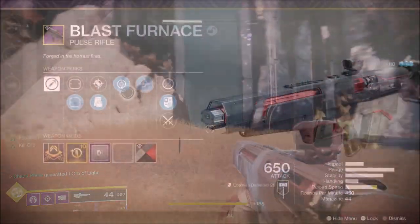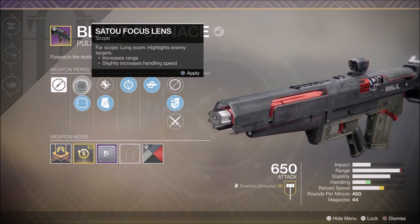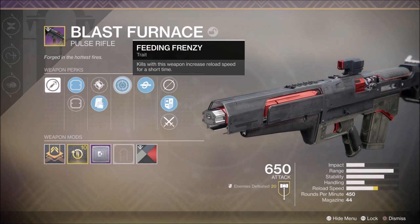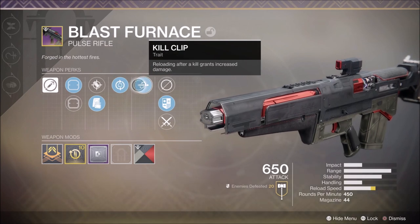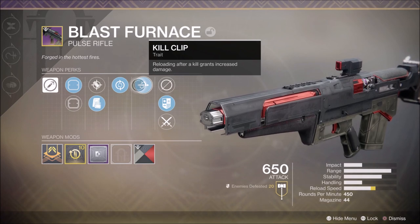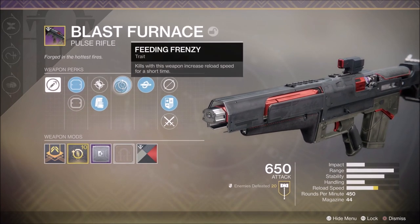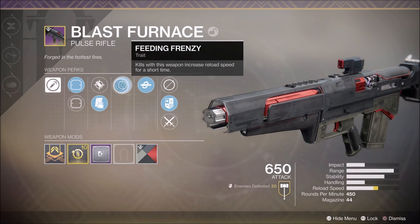It's a four-burst firing weapon. The Blast Furnace has two scopes — the Satow Focus Lens, which I prefer. It's got Echorized Rounds, Tactical Mag, and Feeding Frenzy, which in my opinion is pretty much better than Outlaw. You've got Kill Clip on this weapon and the masterworked reload. With this, the weapon becomes God tier — killing anything with any type of shot activates a superior reload and this completely changes the way this weapon is used.